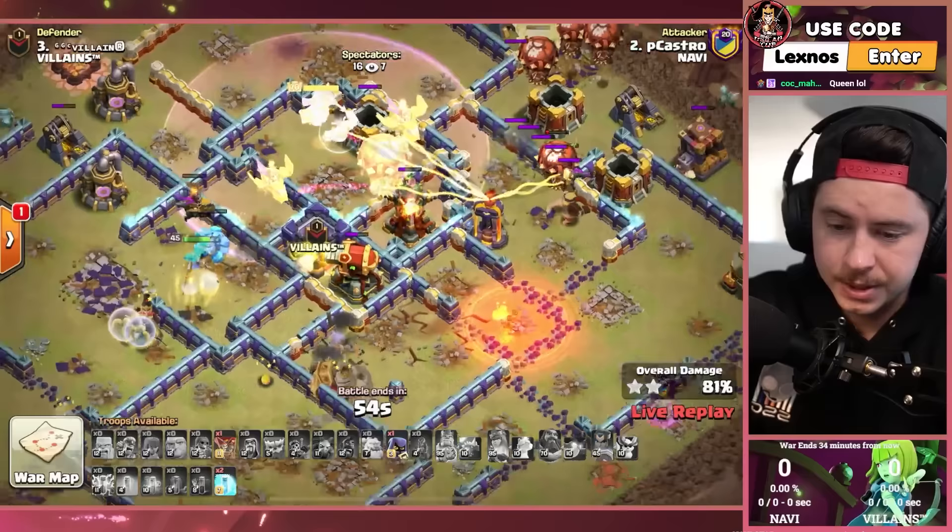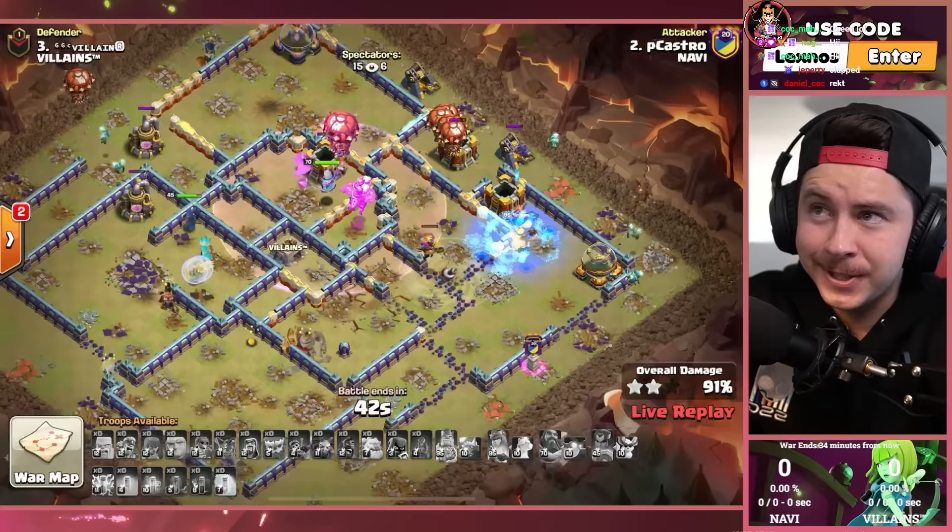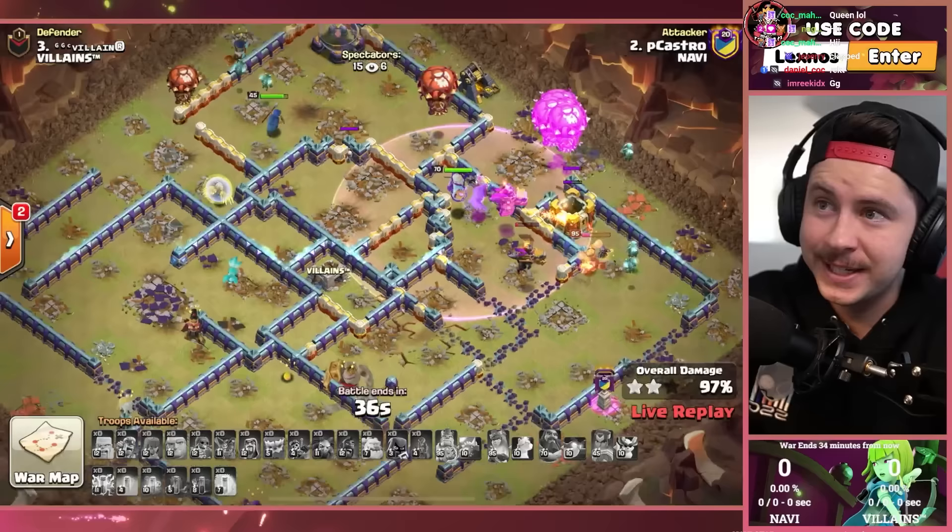RC pops ability, takes out that single target inferno tower. Dragon riders still cruising through the middle section of the base — that is destroyed all day long. Nice plan from P. Castro. Dragon riders could be back in the meta, or is he just forcing it? Either way it works. Plenty of time left — over 30 seconds to spare as we get the last building. GGs to the homie.